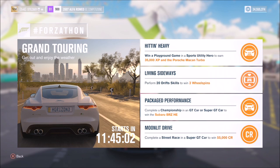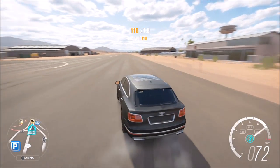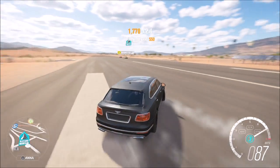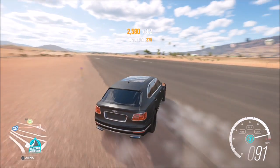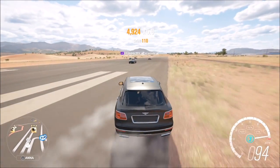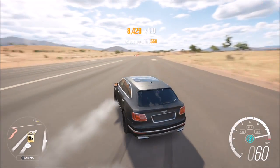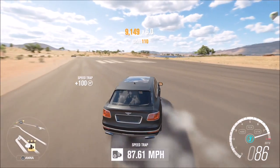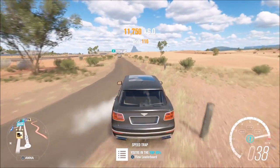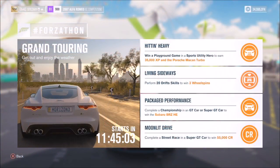The next challenge, Living Sideways, just wants you to get 20 drift skills to earn three wheel spins. I did it in the Bentley again, because you can drift literally anything in this game. Like I did before in the Mercedes-Benz challenge, I just went to the airfield and mucked about drifting for a while. It's really not that hard to drift anything in this game — you can do it with whatever car you want. It doesn't have to be an SUV at all. I only used the Bentley because I finished my online adventure at the airfield and was still in it. You can get 20 drift skills in just under a minute if you push it — the airfield is probably easiest.